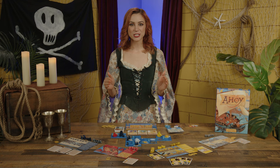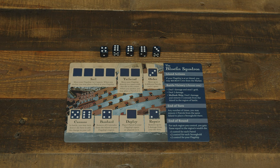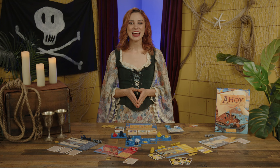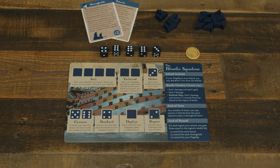Next, players set up their factions. First, the players take their action dice and give them a roll. Note that all players have four action dice except the Bluefin Squadron, which has five. Players set their rolls near their board and each take one gold token. The Bluefin Squadron takes their patrol figures, stronghold figures, aid cards, and the first player card.